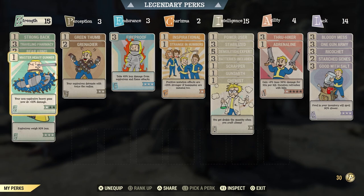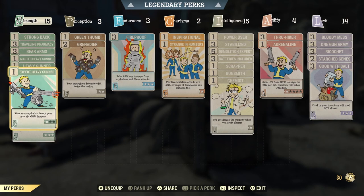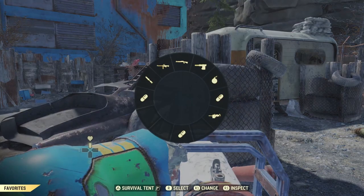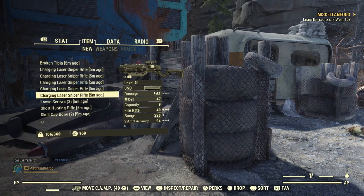I have one rank each of Heavy Gunner, Expert Heavy Gunner, and Master Heavy Gunner for bonus damage with heavy guns like the Gatling Gun and Minigun—I want to keep those for when I get the right rolls. Rank 2 of Bandelier reduces ballistic weapon ammo weight by 90%, since I'll be using tons of ammo. Max Strength is always handy. Rank 3 of Ordnance Express reduces explosives weight by 90%—I'm carrying tons of missiles, 40mm grenades, and cannonballs. My current weight is 166 out of 360.